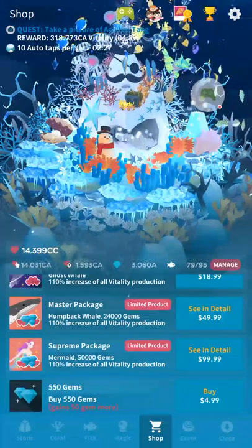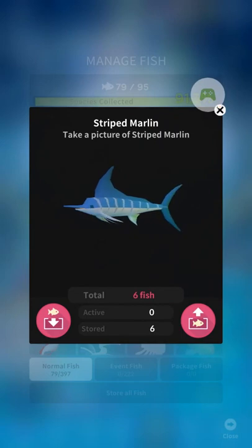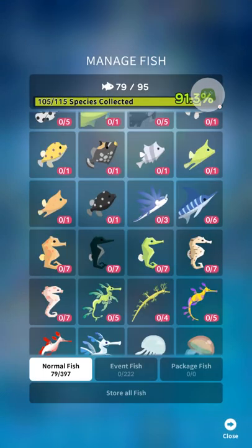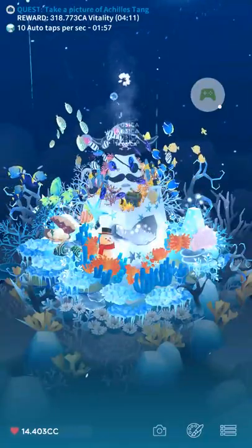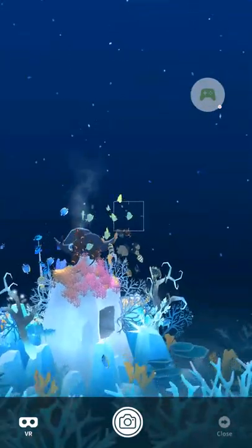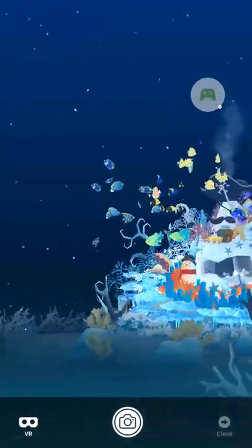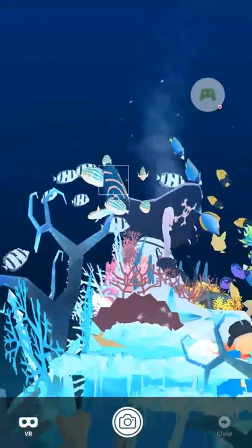Number three on our list is the striped marlin, which is a pretty good fish, but its unlock condition is ridiculous. It doesn't make any sense unless you've read a guide or know about the hidden fish. It says 'take a picture of striped marlin' — but how do you do that if you don't have a striped marlin? Every half hour that you play the game, there's about a 10% chance that marlins will be swimming around and you'll have to take a picture of them. Once you do, you unlock it. People have all kinds of crazy conspiracy theories about how to make them show up more, but none of them seem to work. It just seems to be an extremely low chance.